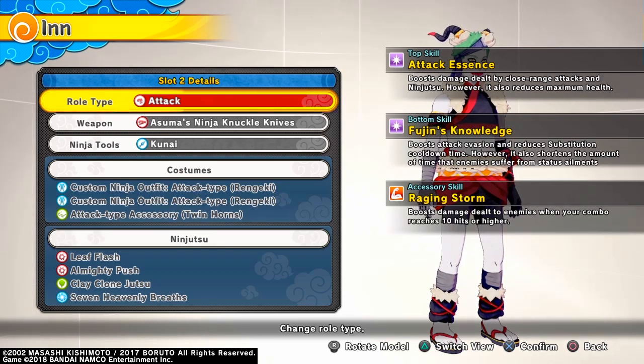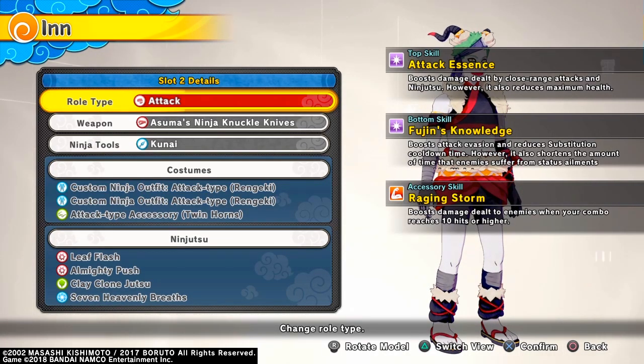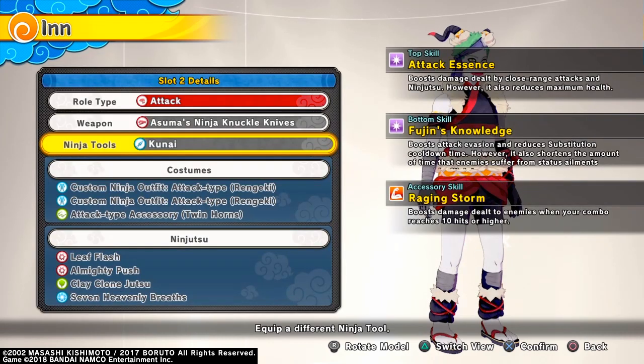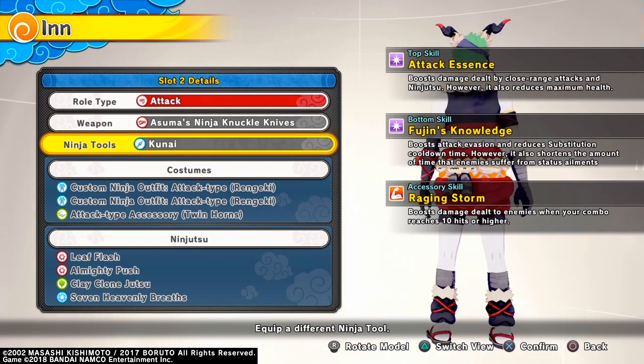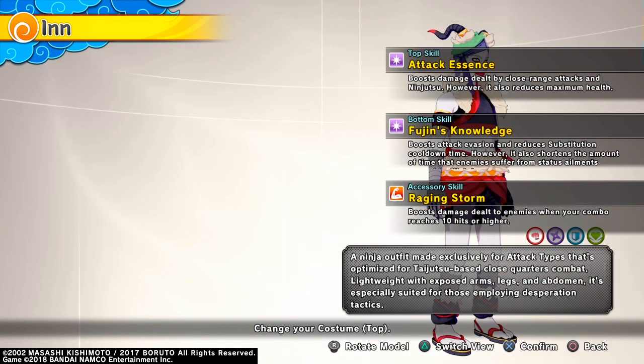It also boosts attack evasion and reduces substitution cooldown time. Boosting evasion means you're chasing your opponent to do quick attacks. The top also boosts damage from close range, however it shortens the time the enemy suffers from status elements — I don't think many attack types care for that half since you don't typically run burn, stall, or paralyze. I use regular kunai to extend combos, which is nice. It also boosts attack evasion and reduces substitution cooldown — for an attacker that's really nice.